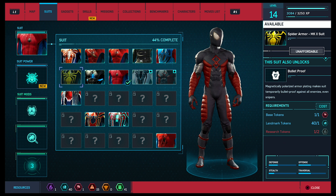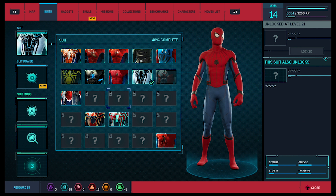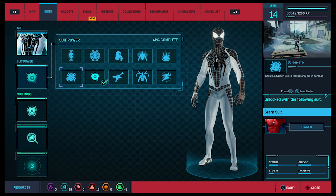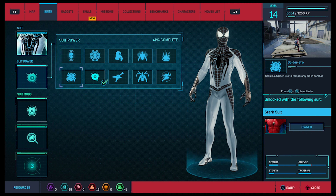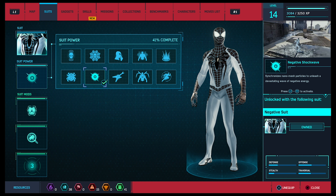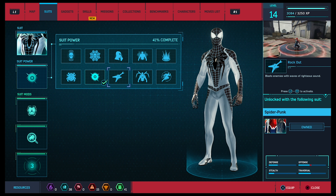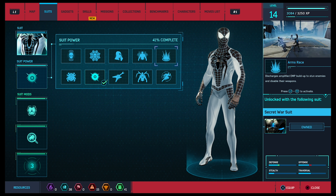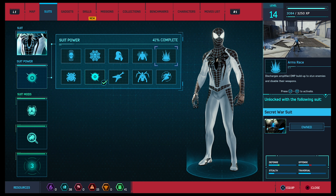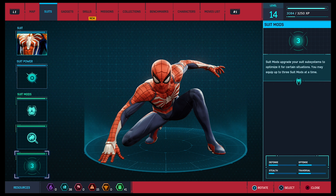Let's get the Negative suit — awesome. The suit powers: for the Homecoming suit it calls in a spider-bot to temporarily aid in combat. For the Negative suit it synchronizes nano-mesh particles to unleash a devastating wave of negative energy — I'm gonna keep that. The Secret Wars costume discharges amplified EMP build-up to stun enemies and disable their weapons, really cool.